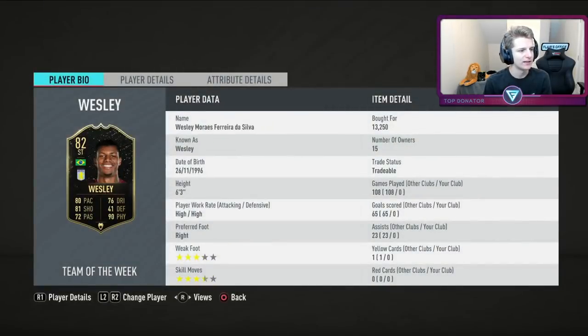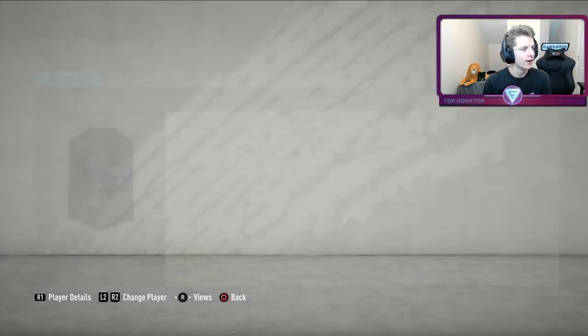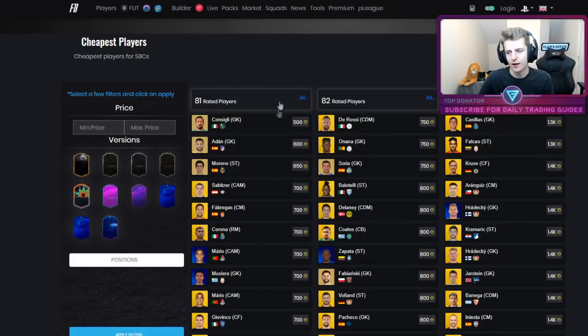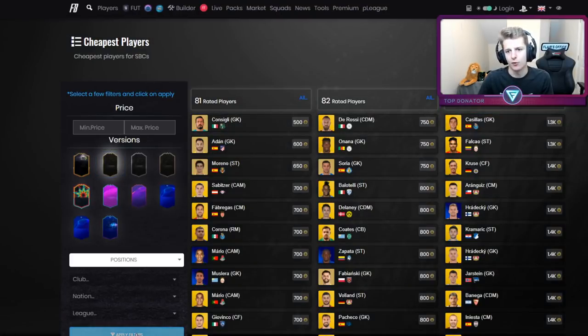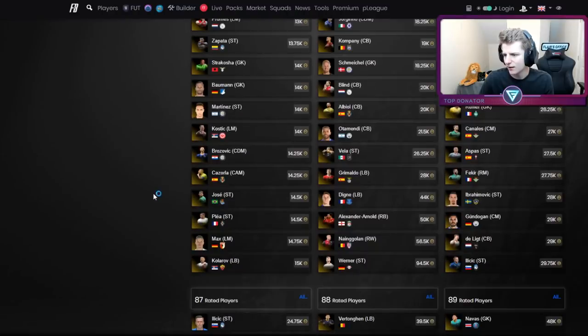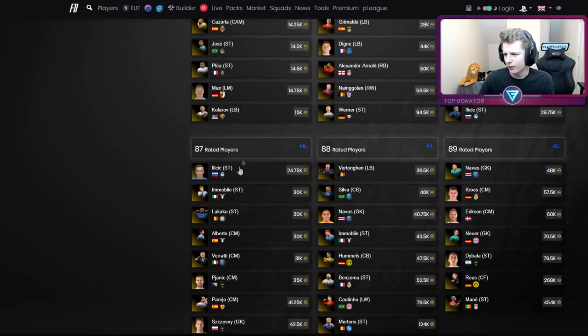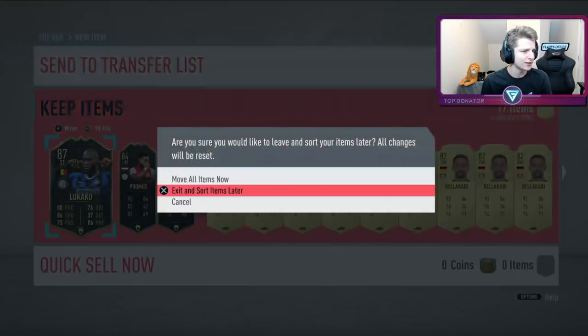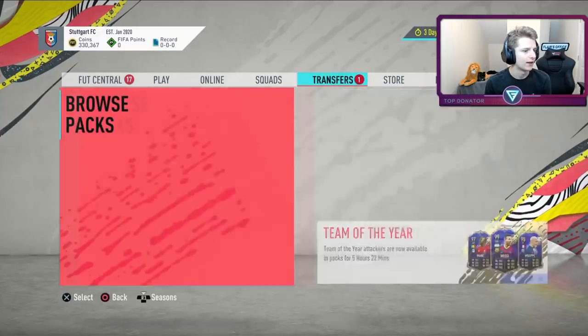So we've gone for a Promes for 13k, a Wesley for 13,250 and a Lukaku for 30k. I went for Lukaku for 30k because I know all 87 in-forms were going for about 30k. The good thing about relatively new in-forms is they're quite rare — rare to have a chemstyle on them since they've only just been in packs. I thought a Lukaku for 30k with a Hunter can't be too bad.